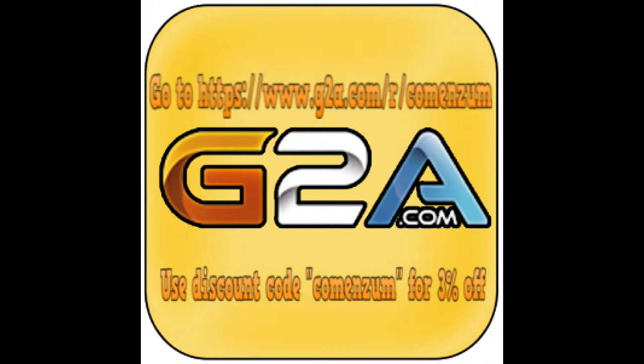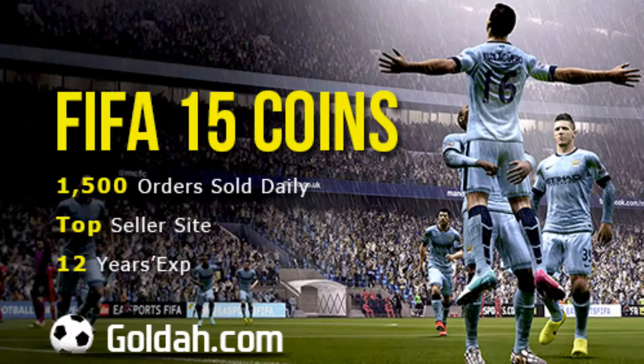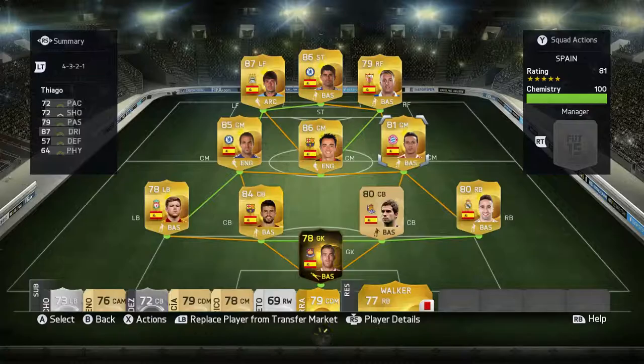For the cheapest Xbox Live and PSN codes go to g2a.com slash commensum, use 'commensum' for 3% off. And for the cheapest coins go to golda.com — links will be down in the description. Use customer rep Jonathan Black.